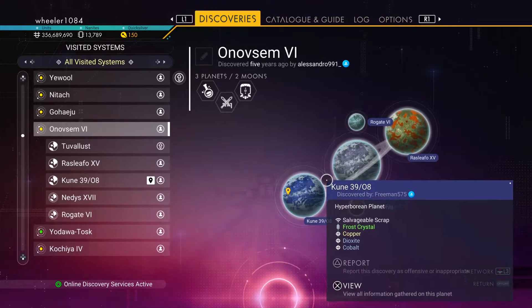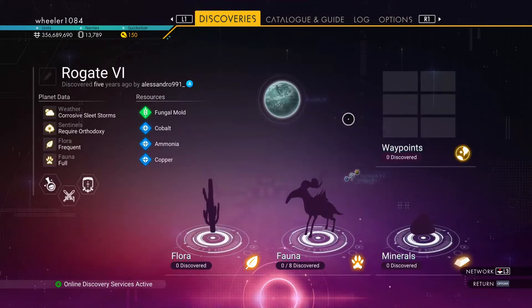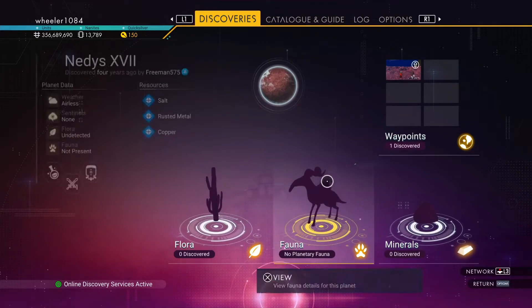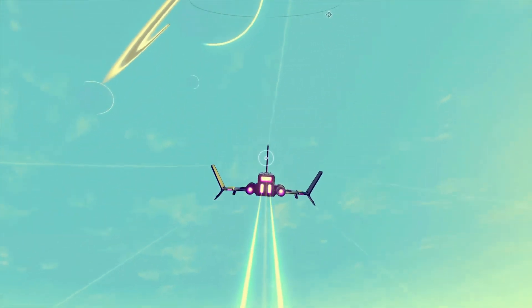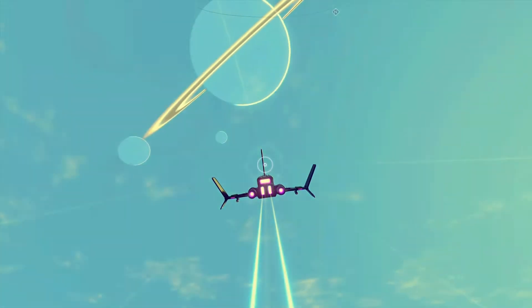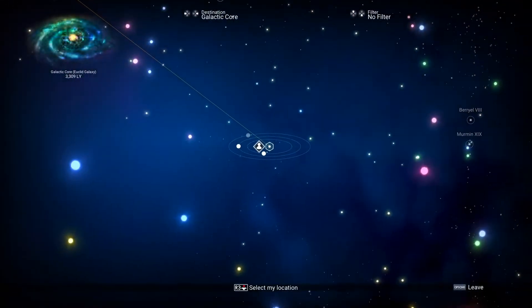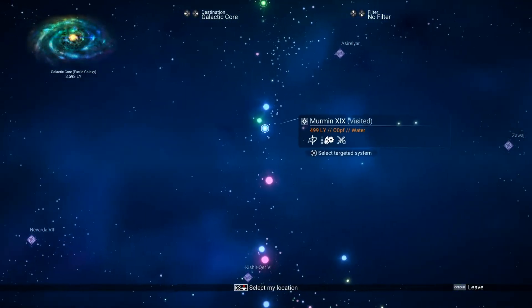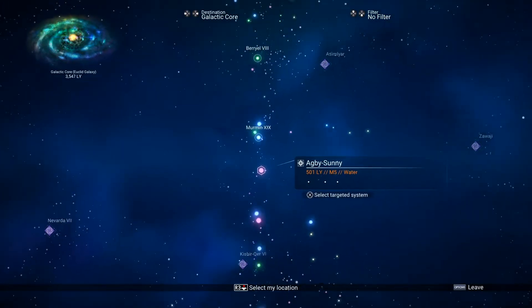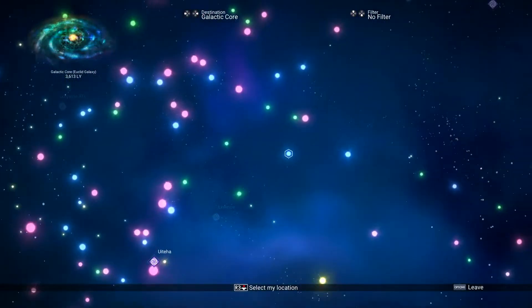So we want to go and find another planet — we have to get out of the solar system. Let's see what we've got going on over here. What is that? Places I've been to, places other people have been to. What a cluster of stars here, folks.